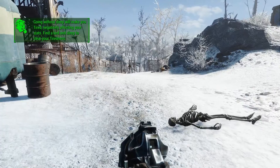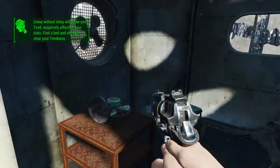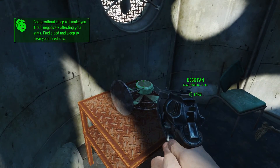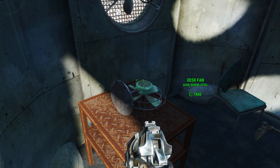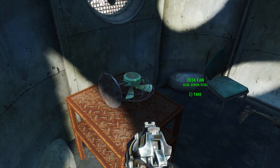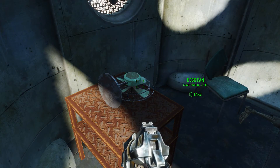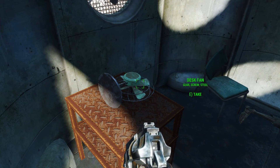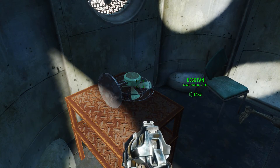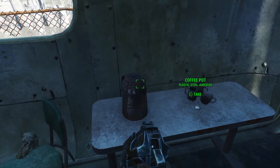I am tired from lack of sleep. Survival mode is starting to kick in. I've got a mod installed where I can see what components I can scrap from junk items. So from this desk fan, I can get steel, screws, gears — it's all to the good. Good old asbestos in the coffee pots. One bottle cap — fantastic.